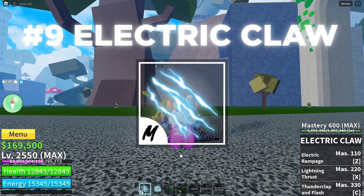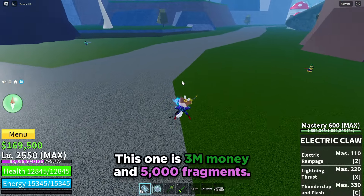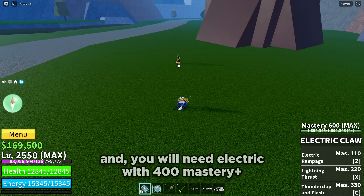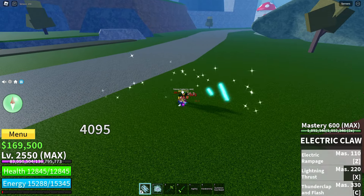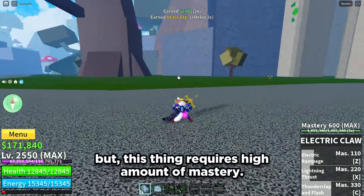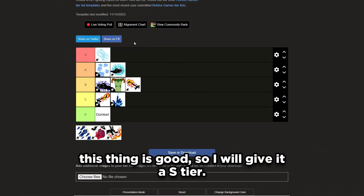Next is Electric Claw. This is a better version of Electric. It costs 3 million money and 5,000 fragments, and you need Electric at 400 mastery. This one has high damage and mobility. All moves can attack multiple targets and it has very good combo potential. But it requires a high amount of mastery and is very hard to use with air ping. So I will give it an AS tier.